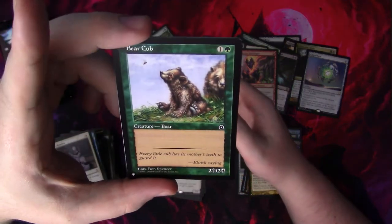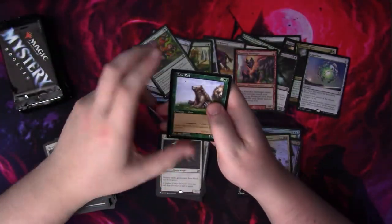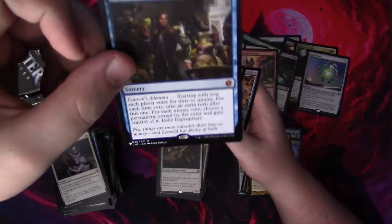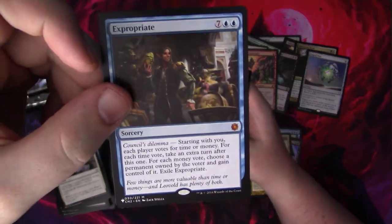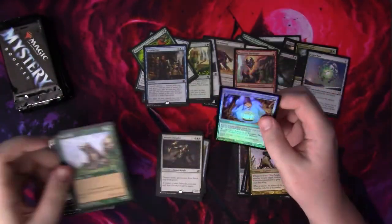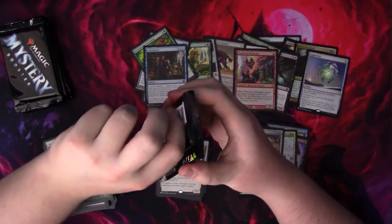A Bear Cub — look at that little guy! I actually have this on my nightstand. I love this card so much. I love bears, I love dogs, I love cats, I love all animals. Expropriate! Yes everybody — that's a good card, hell yeah! I'm gonna throw this up here so you can see it in frame. Lantern of Insight — not quite. Down to seven packs everybody, seems we're doing relatively well, not as well as I hoped, but anything can still happen — it is a Mystery Booster box.